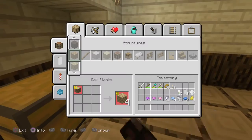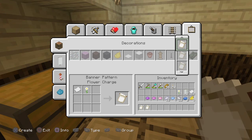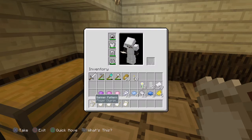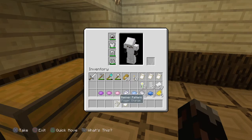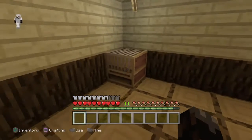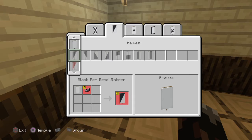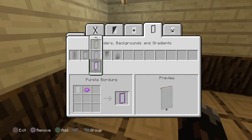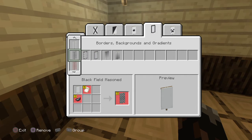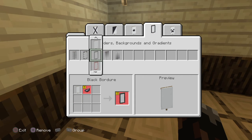So we need to create a banner pattern — they're here and I have oxeye daisies, so I'll create five of them. Five should be more than enough. Let's click this banner and now we're on this menu. So I get what we're doing. Let's go to the borders and stuff. I've got a few dyes on me.